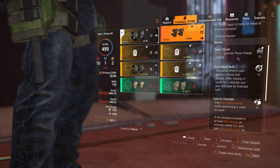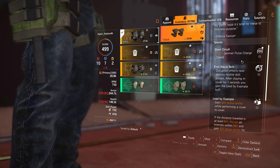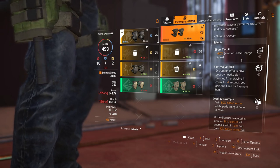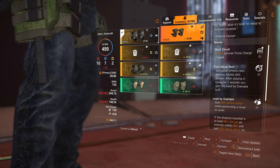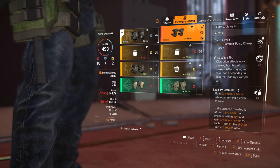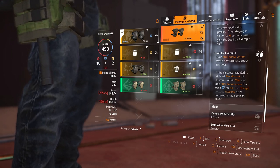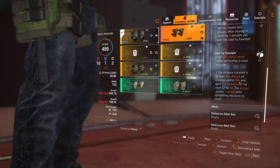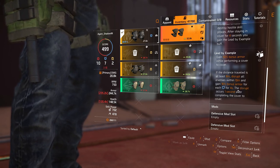It's got Short Circuit: 80% jammer pulse charge speed. That's awesome for pulse — I'm not sure if that affects anything else, but pulse. Disrupt First: wave tech disruption effects now destroy hostile skill proxies. That's cool. After staying in cover for four seconds you gain the Lead by Example buff. Lead by Example gives 50% bonus armor while performing a cover-to-cover if the distance traveled is at least eight meters, disrupts all enemies within 10 meters, and you gain 10% bonus armor for every four defensives.